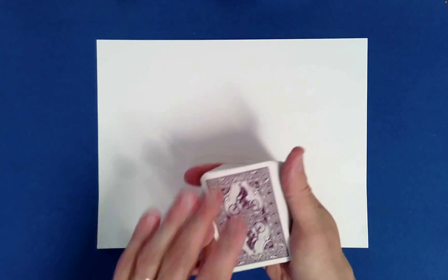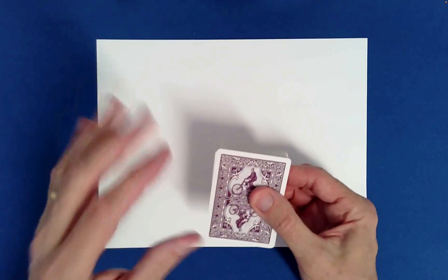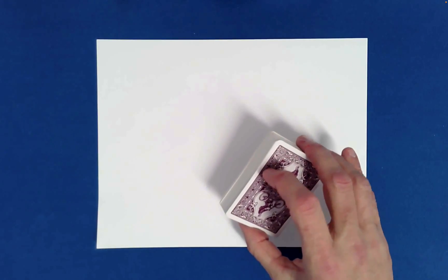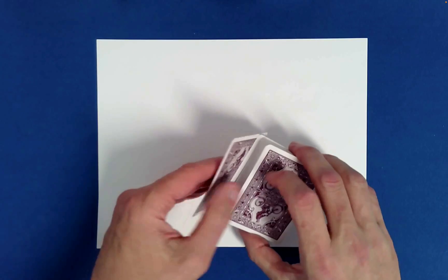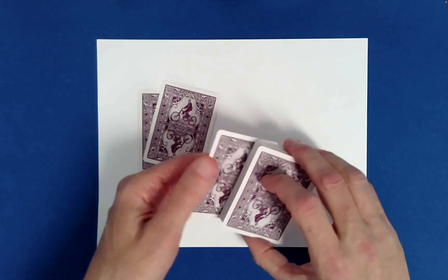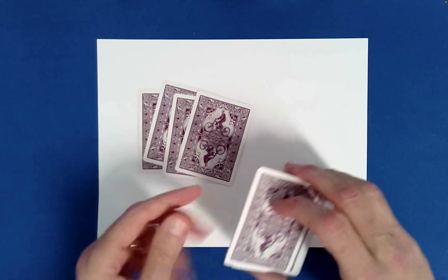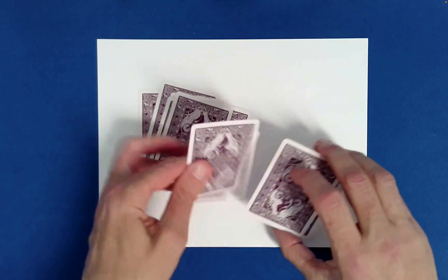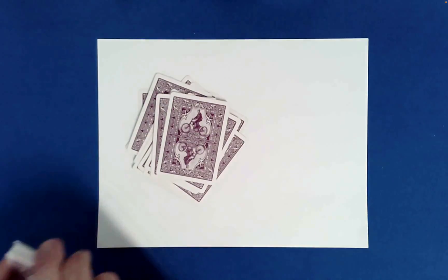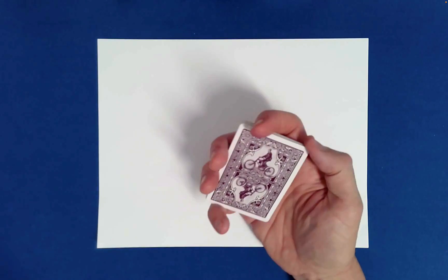I've shuffled the deck three or four times now. We need to deal out four hands of five cards each, so that means we need a total of 20 cards. To get a really good random collection, we'll use something called the Klondike Shuffle — a wonderful way to randomize cards. You take the top and bottom off as one pair and set them down. Since these are pairs, we just need 10 pairs to give us 20 cards altogether: one, two, three, four, five, six, seven, eight, nine, and ten.